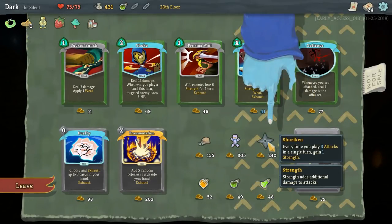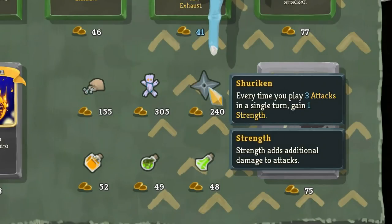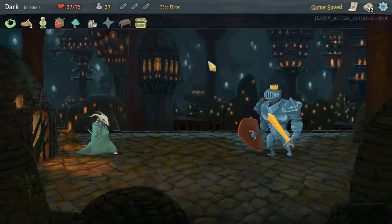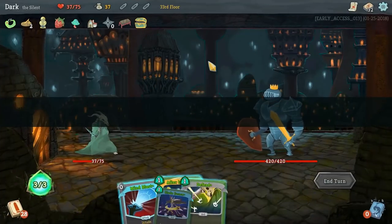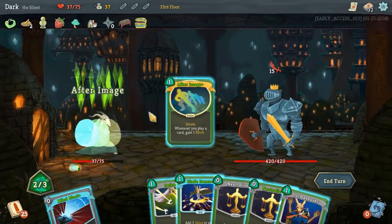The shuriken allows you to gain one strength every time you attack three times in a single turn — and yes, it can be more than that in a single turn. Strength increases the damage of all your attacks by one. The reason I consider this to be so strong, especially for the Silent, is that this applies to all of your attacks. It's permanent, lasting until the fight is over, and strength is hard to come by — it's about a 15% boost on all of your strike attacks.